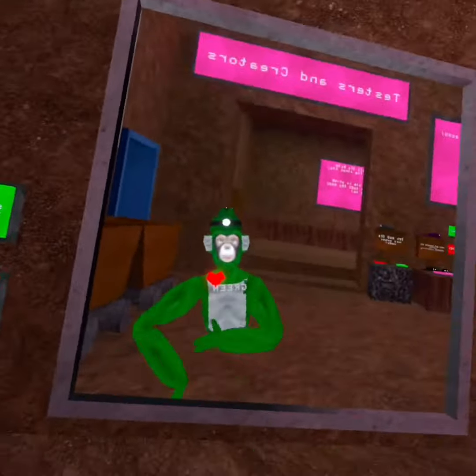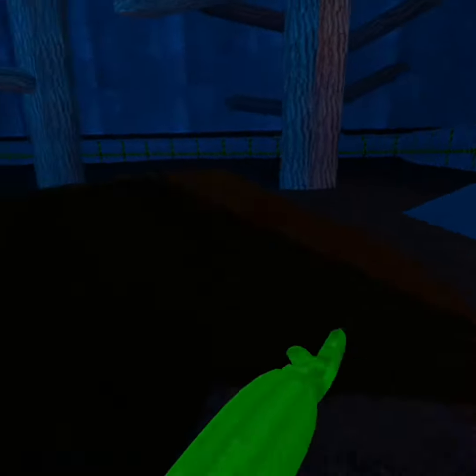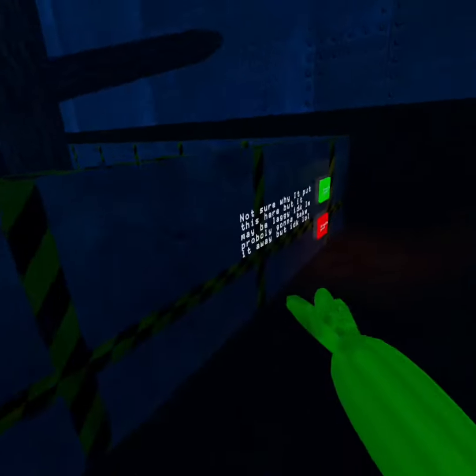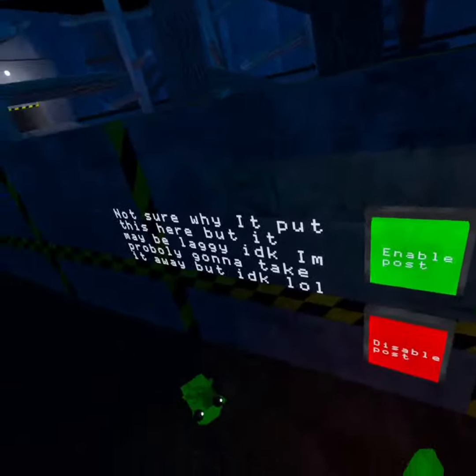Let's get right into it. We'll hop up here — boom boom boom — and you want to come right over there. There's your button. Press the enable button and then you've done it.